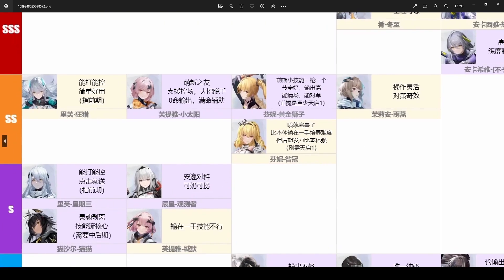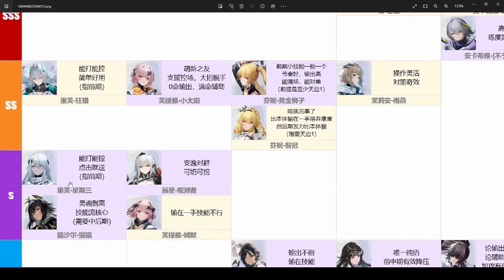Next we got the S-rank, the third-best characters. We got Wednesday Life — the four-star version of Wild Hunt Life. They're both really not that different from one another; they can both stun enemies and have really good AOE, so her being S-tier is not that surprising.